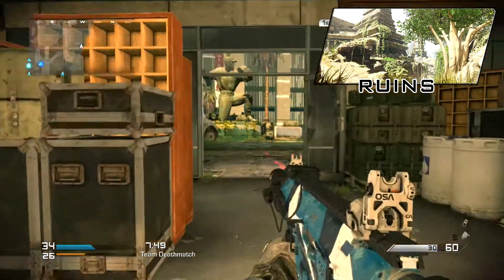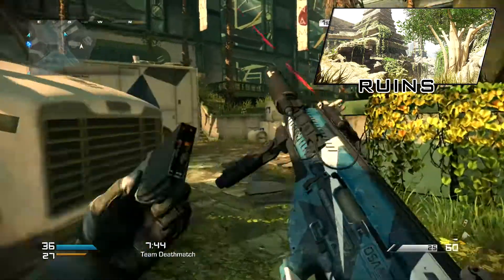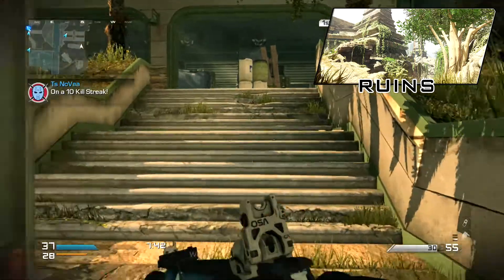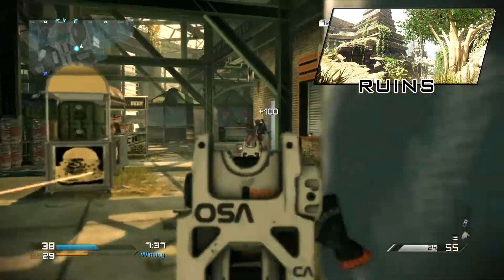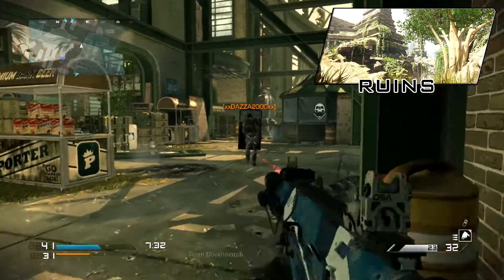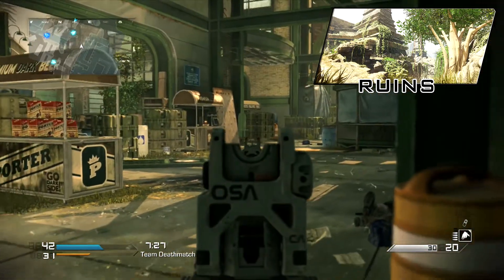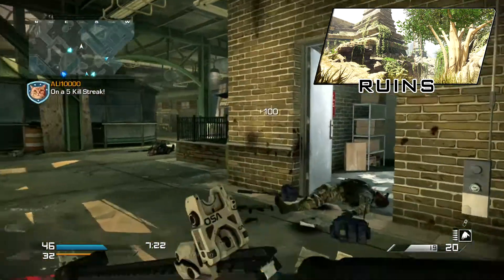It kind of looks grassy, earthy, and like everything's overgrown. A mountain-top Mayan ruins overrun by a jungle — the skyline is dominated by a volcano on the brink of eruption.